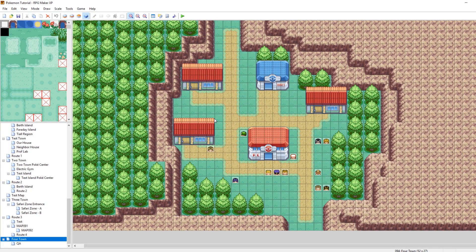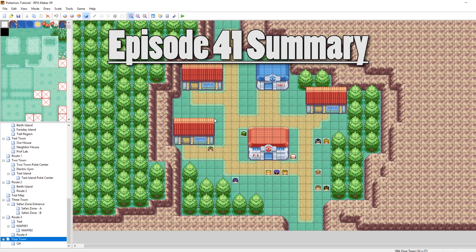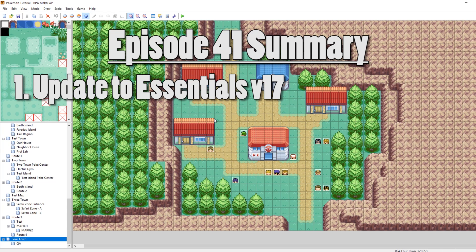What's up guys, Camero here, and welcome to episode 41 of my How to Make a Pokemon Game Tutorial Series. In this episode, we are going to be looking at how to update our game to Pokemon Essentials version 17, which adds a lot of cool new features and fixes.